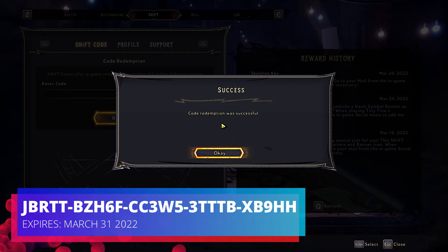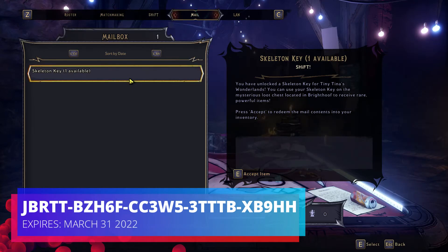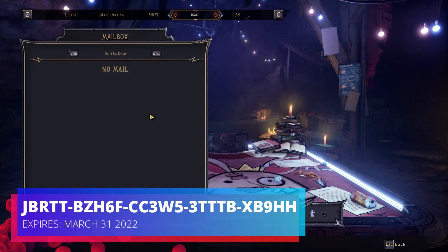After that you'll notice it says Successful. Hit OK and look on the right side — you see Skeleton Key. Your shift code was redeemed on March 26, or whatever day it is. Go to Mail, then go to Skeleton Keys Available, and hit Accept. Once you hit Accept you should have it right in your inventory.